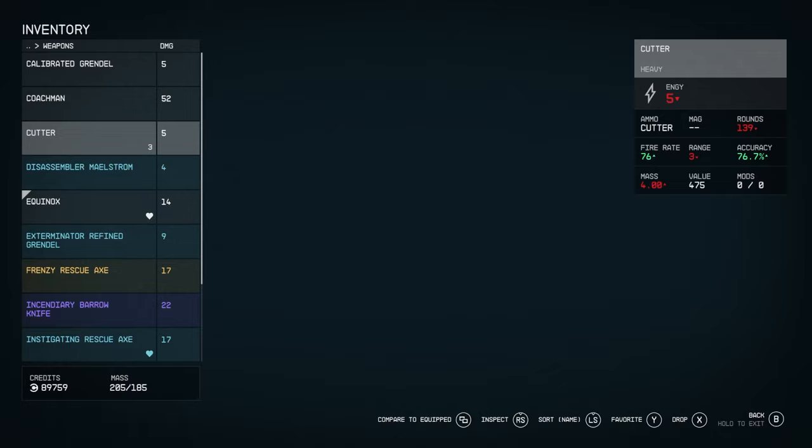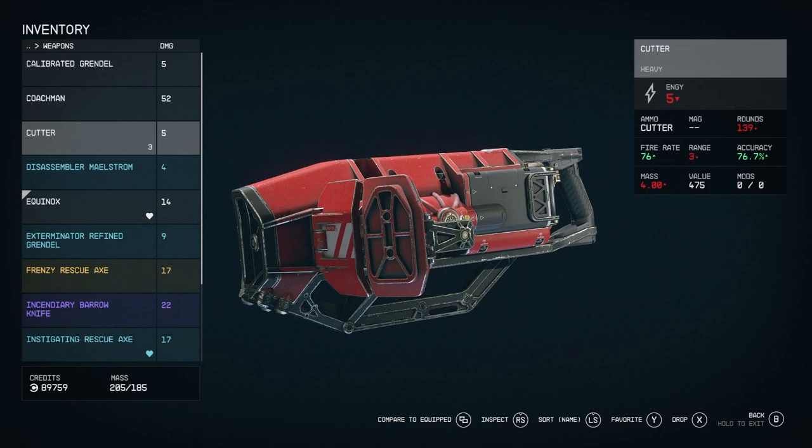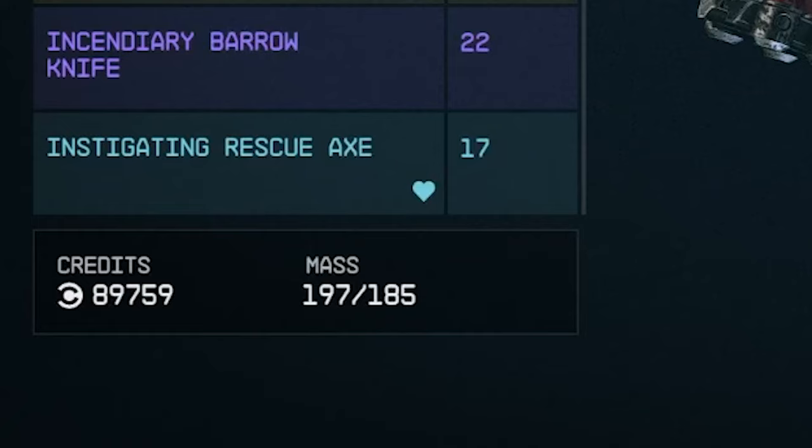In the weapons section, if you see a number next to an item like this cutter with a three next to it, that means you have three of them. They weigh about four kilograms each, so you don't want to be carrying three cutters around. They're not worth a lot of money and you only need one — so either sell them at a vendor or just drop them.